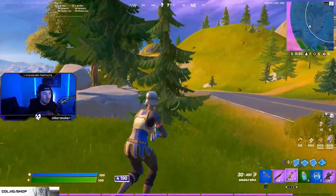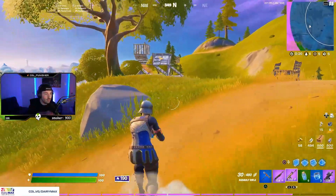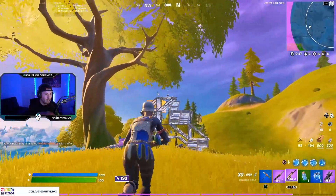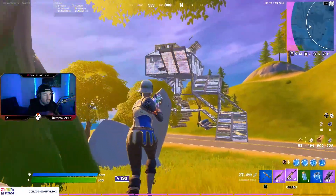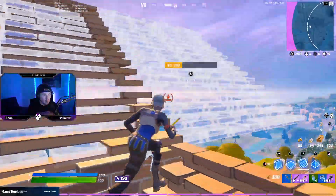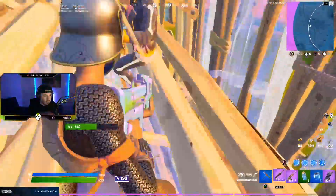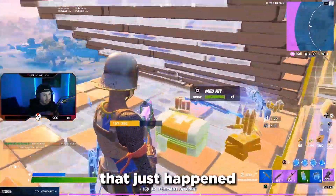If your opponent is building with wood you never want to be building with the same material your opponent's building on, unless you get to a higher level where you're both on metal or both on brick — that's different. But most of the time people are using wood, and that's where you want to use your hard mats — brick and metal — and that'll benefit you. This guy right here is using metal, the other guy's using wood, so we'll use brick. You can see the difference right there.